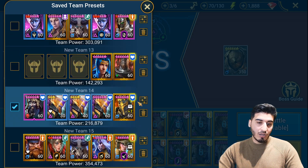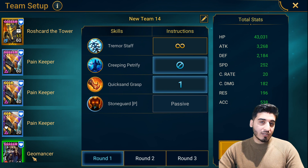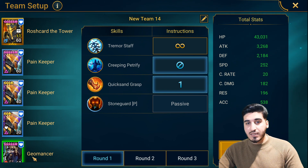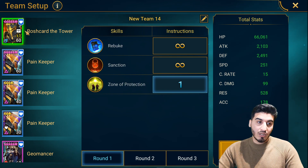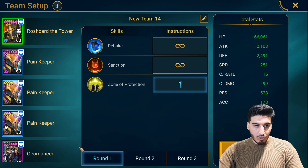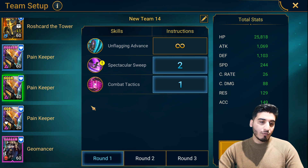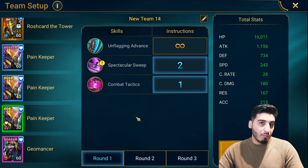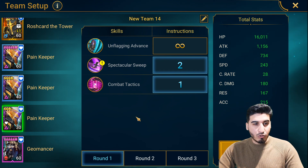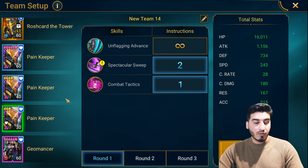I've been running this team for a very long time and this speed is working the best for me. What I've done to avoid the issue is I made Geomancer faster than Roshkard. What this does is it places the burn on the boss before Roshkard takes a turn and before the boss gets a turn, so you get an extra tick of the reflect damage or the passive damage from Geomancer. I have the speeds on my team at 238, 244, and 243. These speeds can be anywhere above 220 but I wouldn't recommend going too far spaced out — you want to keep similar speeds on all of the Pain Keepers.